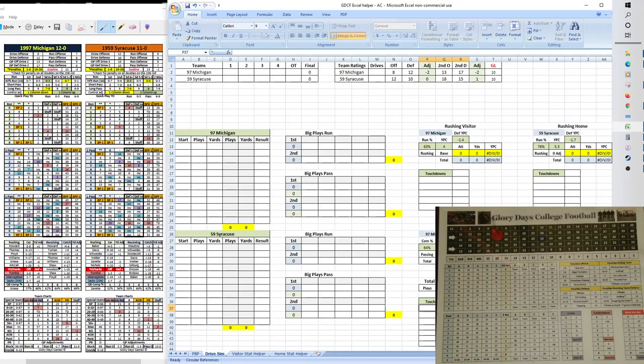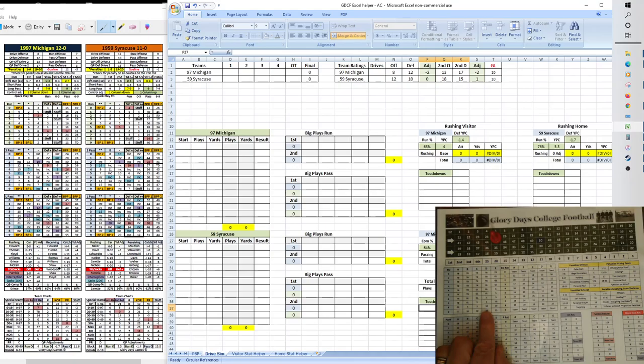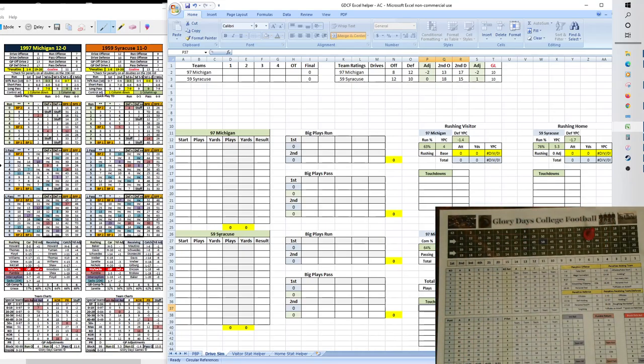Michigan will be receiving the kickoff. Each team gets five drives per half — Michigan gets three in the first quarter, Syracuse two, then three in the second half for Syracuse and three in the fourth for Michigan. Syracuse tees it up: they are a D on kickoff, coming down at the 10 yard line. A 6 on the return for the Wolverines off the C column — that's going to be a 25 yard return, giving Michigan good field position to start on their own 35.